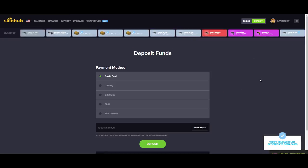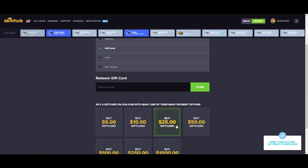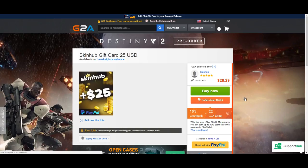Before we do that, we need to deposit some funds — we need to get some monies up in this. So we are going to add some funds here through the gift card option, because we can pay via PayPal. So that is what we're going to do here.